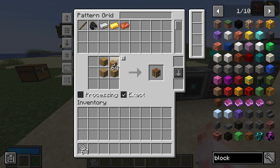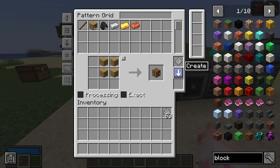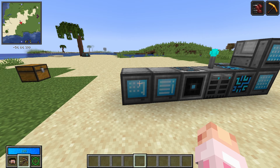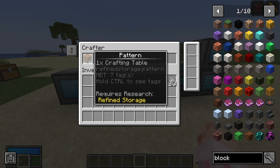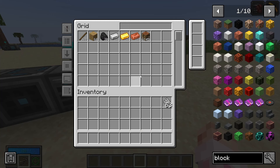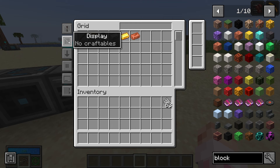Auto crafting starts with the pattern grid. Say you want to auto craft crafting tables — you just put in the crafting recipe and the output item. Turn off exact mode so you can use any type of planks. Create it into a pattern and slot it into your crafter — it'll even display it as a crafting table. In your grid you'll now see crafting table listed. You can change the display to show no craftables, or only craftables.